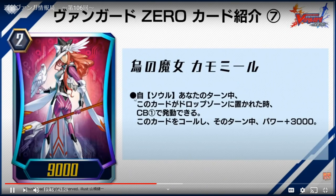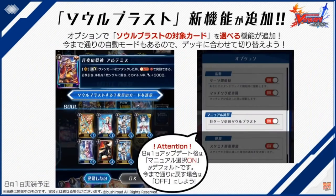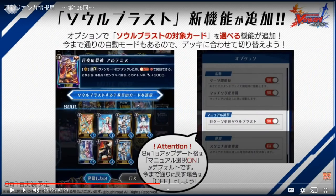They reveal one more Genesis card — the Triple Ride grade two. I don't know her full name but her last name is Chamomile. Her skill is auto — during your turn, when this card is put into the drop zone, counter plus one, call this card, and it gains 3K until end of turn. This is really really good because you can synergize it with the grade three using Limit Break and Break Ride.